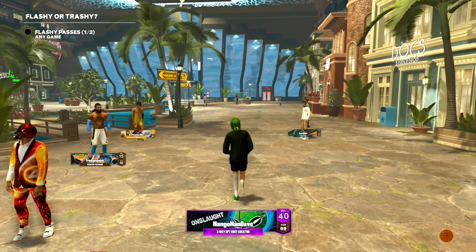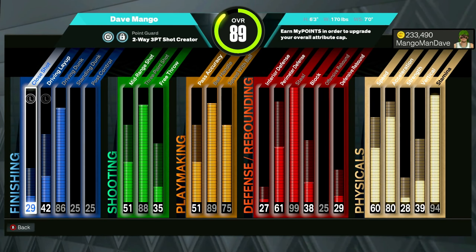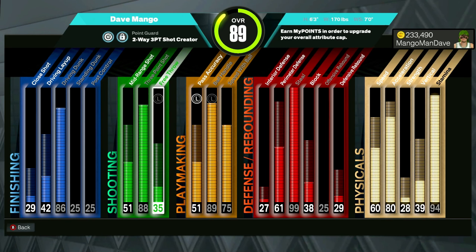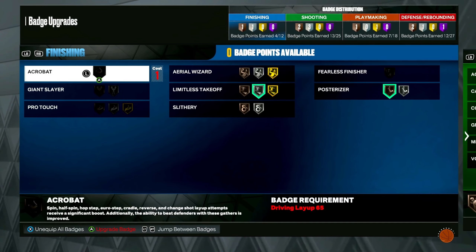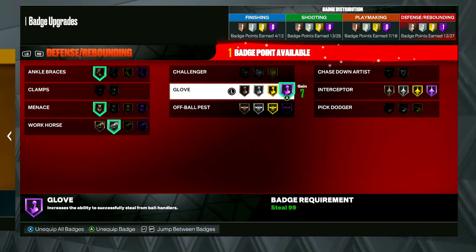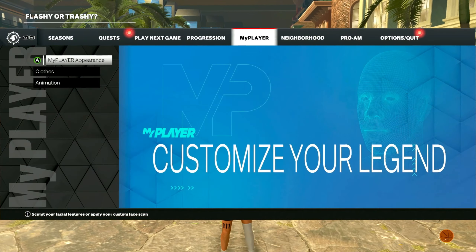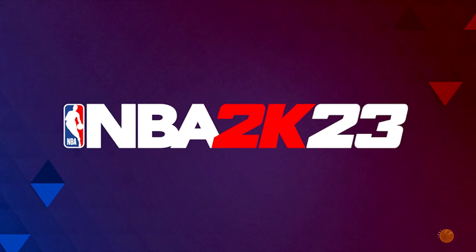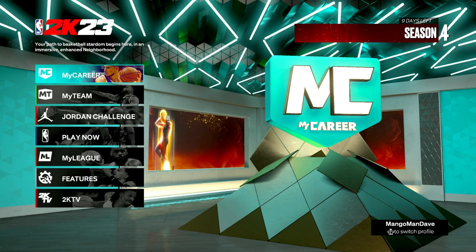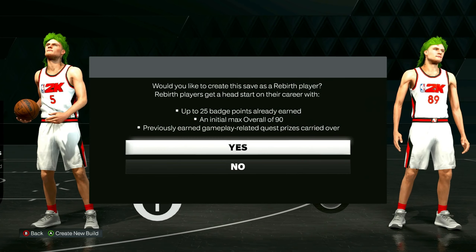I just made it yesterday so it's not maxed out yet, but these are the preliminary stats — just a little sneak peek before I get into the build tutorial. These are the badges: it gets 12, 25, 18, and 27 badges, and a hall of fame glove. I didn't even upgrade the block yet but just using the wingspan alone I'm getting blocks just putting my hands up because I got a seven-foot wingspan.